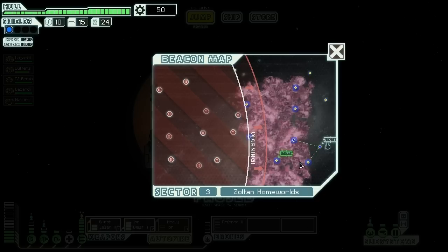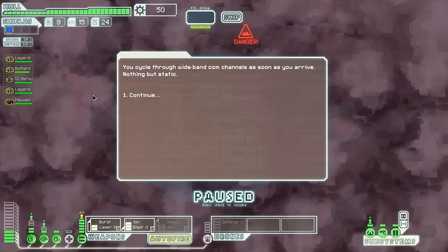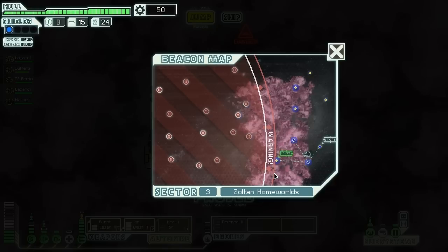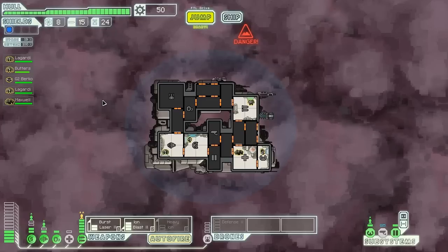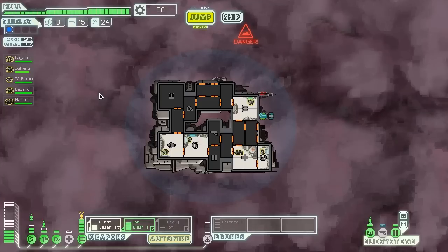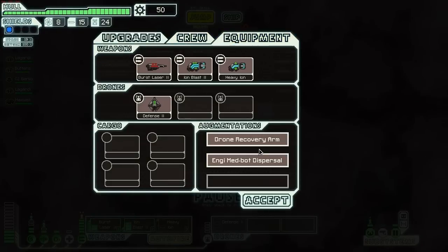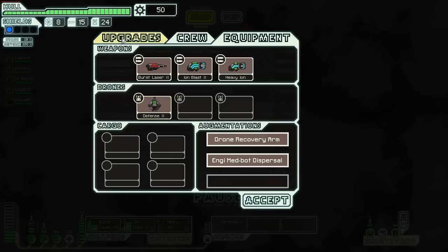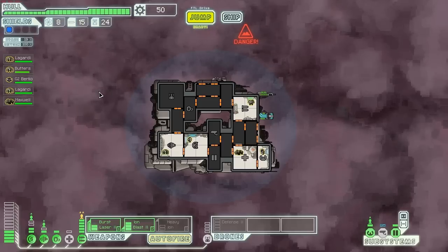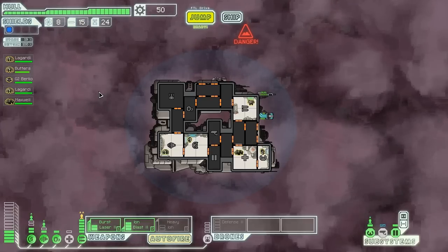The rebels will be at the exit when I get there — damn. There's nothing useful here. Oh, look at that — they might not be here after all. The nebula saves me! They are not here. A long range beacon — nothing there. We made it through! I got the drone recovery arm this sector. It was relatively successful. With this sector done, that's the end of the video as usual, and I'll see you on the next video when we make the jump.